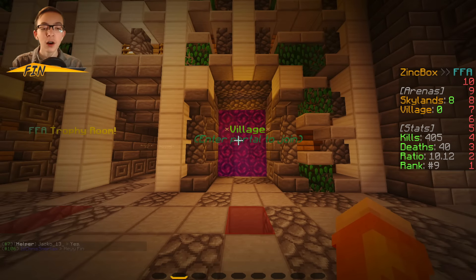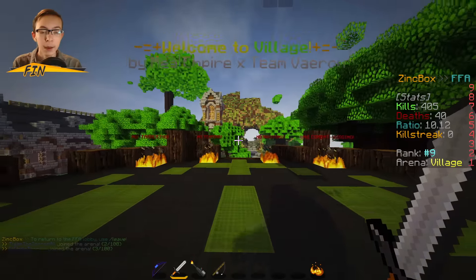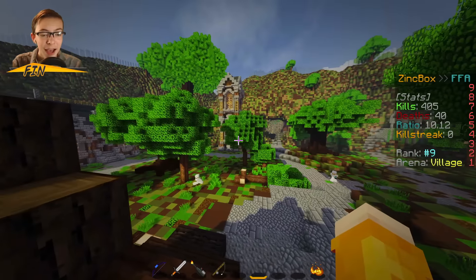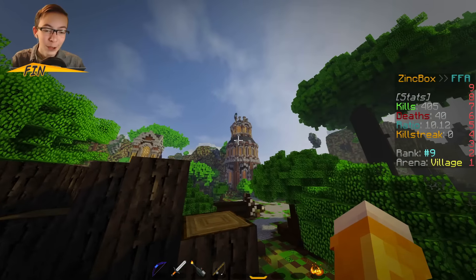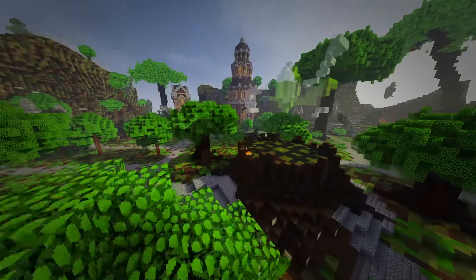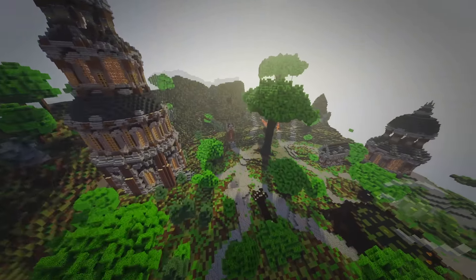Let's hop into the FFA map. It's called Village, and it was created by Team Veyron and RealEmpire — someone from the community who made this map for us. I really like how it turned out; I think it's really good for PvP. We've got some really cool buildings. You spawn on this stump, which looks pretty cool, and there's an emerald above it that I built to add some flair. That's the new Village map, along with the FFA stats reset.